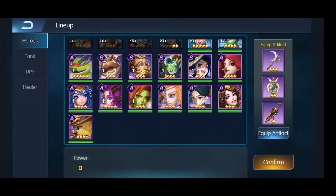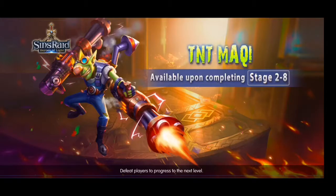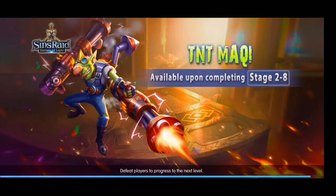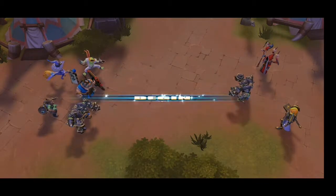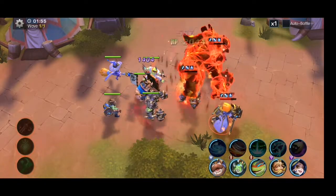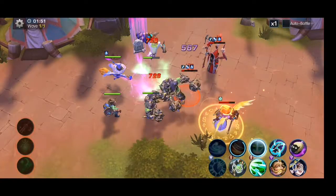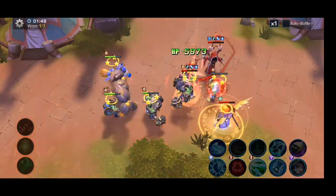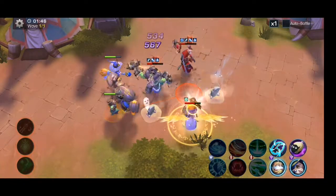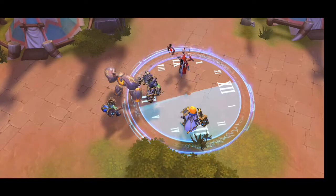Why did it revive one unit? I don't understand — this is weird. Now it's just done. It seems to be reviving one unit each time you attack again. You need a really strong team to be able to clear any stages in this Burning Hollow. Maybe I misplayed something, I don't know.